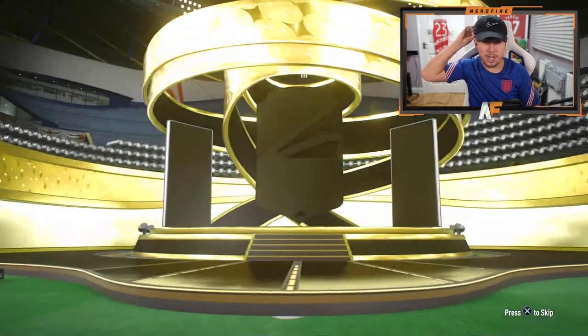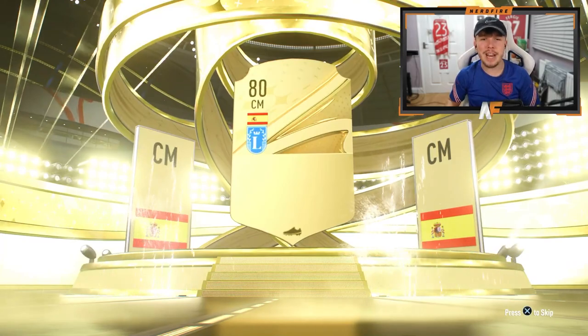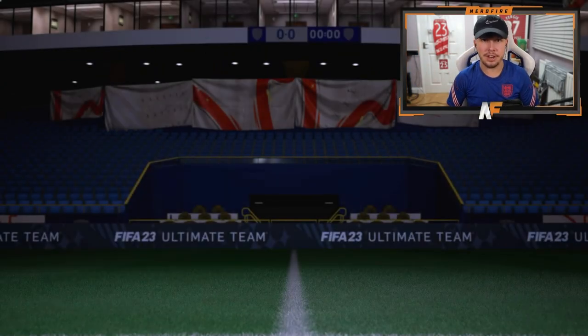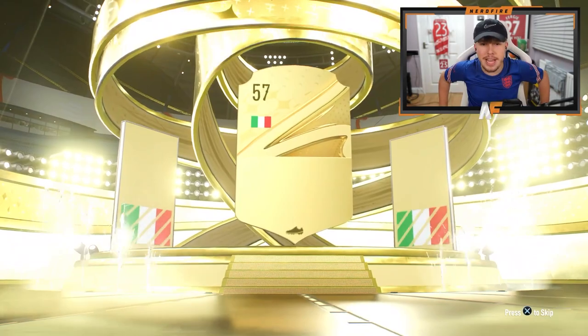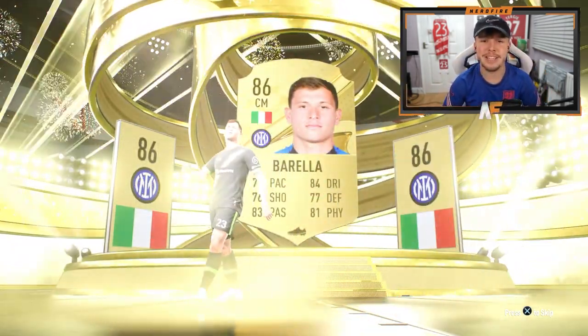Prime gaming packs from Twitch are also out. Opening my first 83-plus midfielder pack - first up is a Spanish center mid, and I literally just packed him in another pack untradeable - Alberto, so he has to be discarded. Walkout is Italian - not Veratti, it's Barella 86.